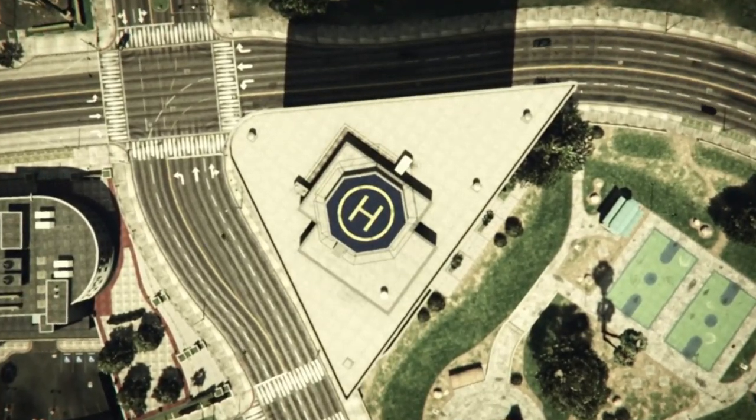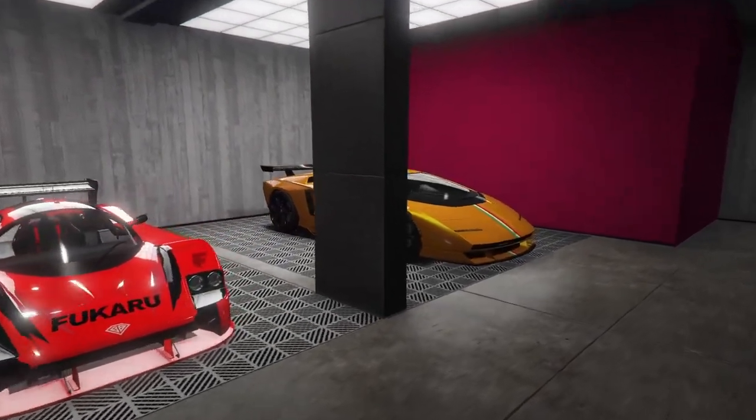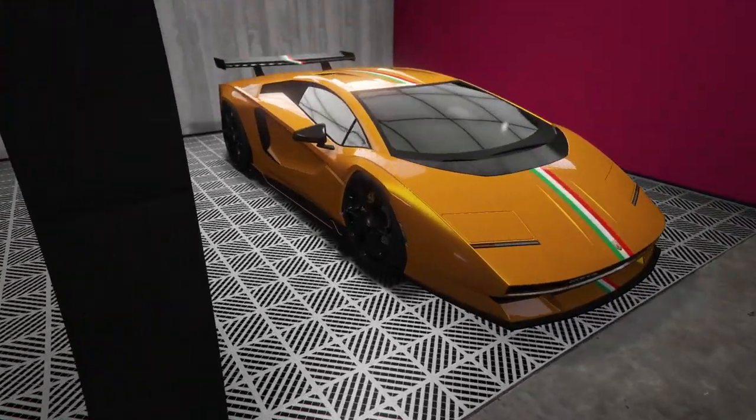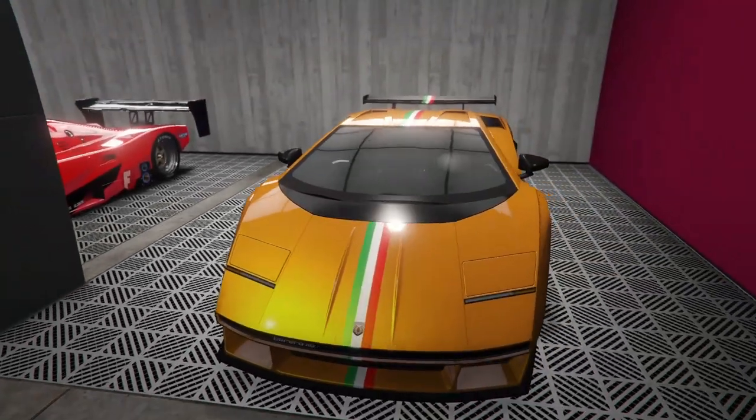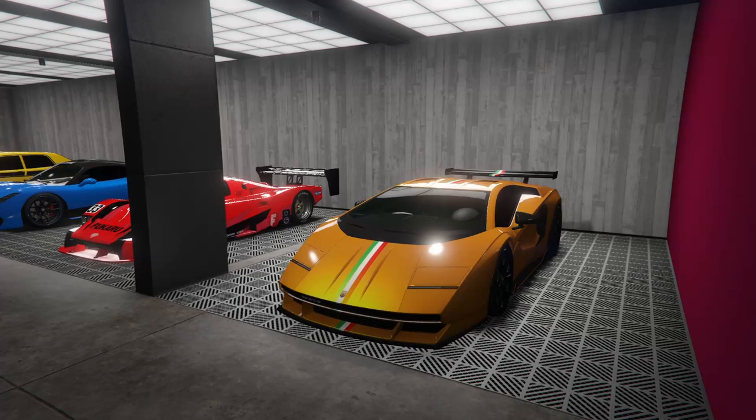And now we're loading back into online. Now we're going to go back down to the garage. And as you guys are able to see, the stock wheels are now black. So this is how you do the glitch. It's really, really easy. It's cheap to figure out if it works for you or not. If it works for you on one car, it probably will work on any car.